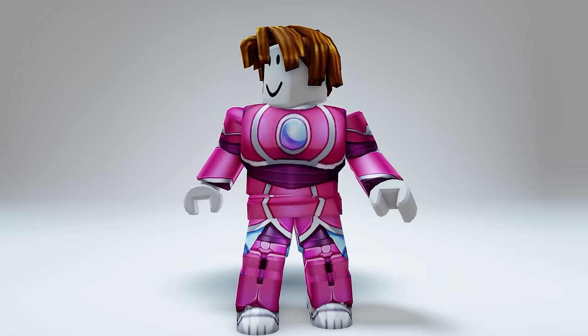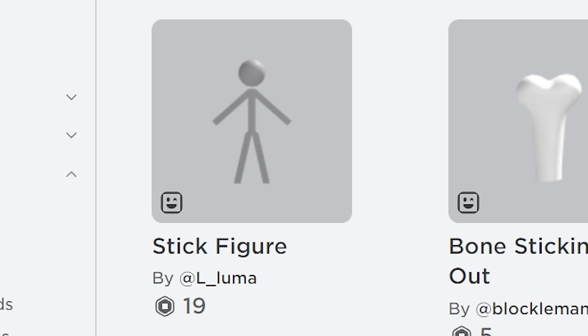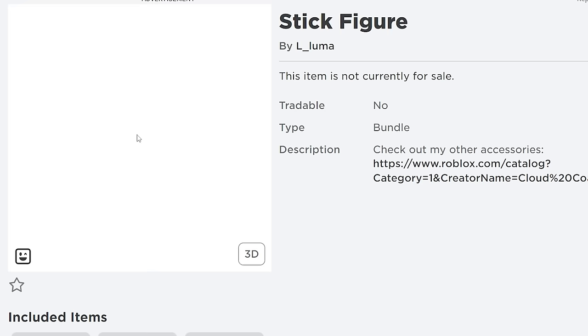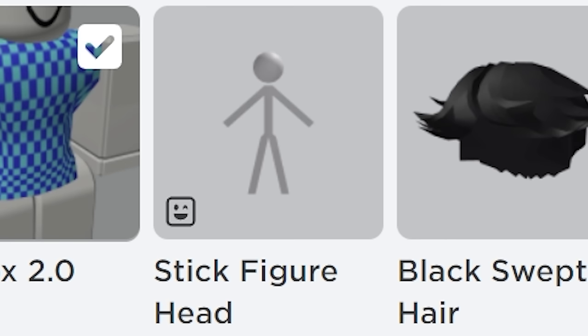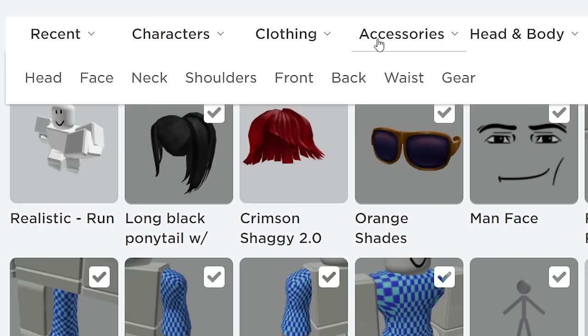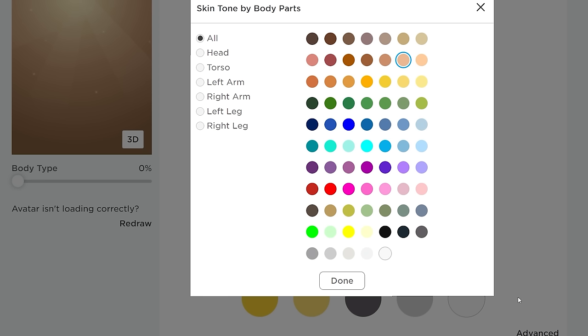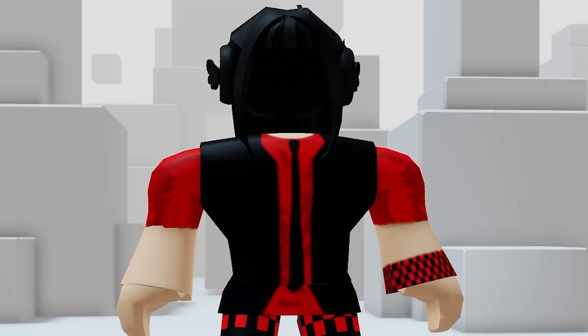Look how happy Bacon is from getting all these free items today. Make sure you guys subscribe so you don't miss all these free items. Next, search 'Stick Figure Ray Colorable' and get this item — it's only 19 Robux, so it's basically free. Just equip this stick figure head, equip the long black ponytail, and don't forget to change your hair color to black — and voila, headless. Just don't let anyone look a little too close at your neck.